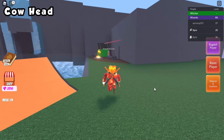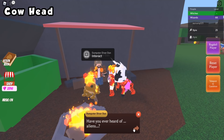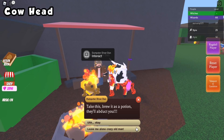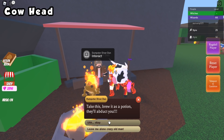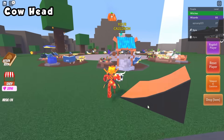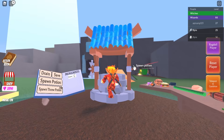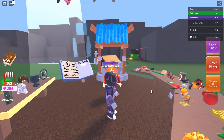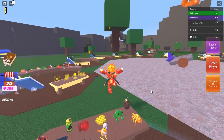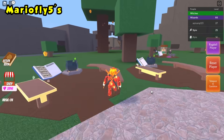For the cow head ingredient, head back to Dumpster Diver Dan and talk to him. Click okay and you'll receive the cow head ingredient. Place it back in your cauldron and you can now become a cow.